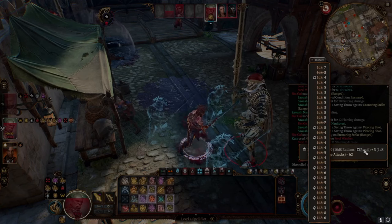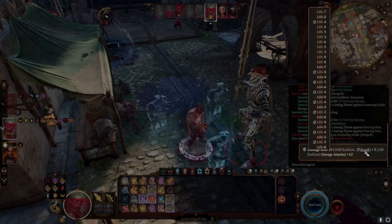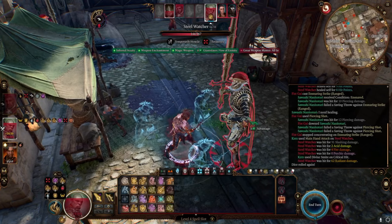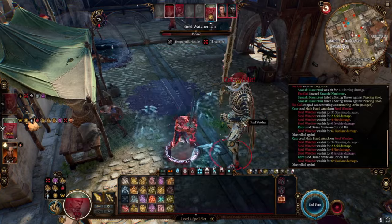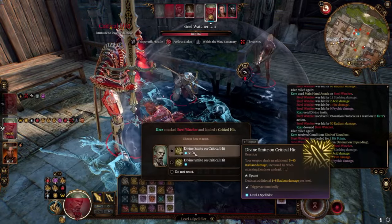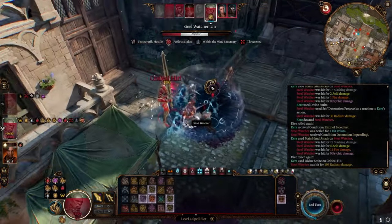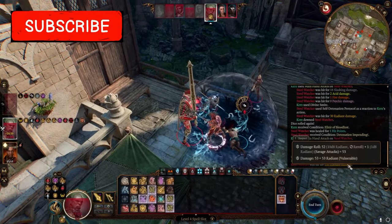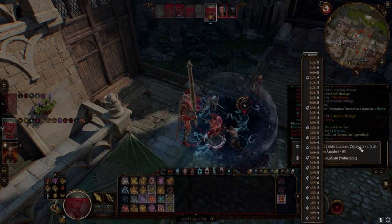Let's just look at all the rerolls that happened. So this is what this build does — it rerolls everything a lot of times. This is why we like Savage Attacking. And then we keep attacking him. Another critical hit. Then because we killed something, we got an extraction. Another critical hit. We do have a pretty high chance to hit. And he's vulnerable, so everything did twice as much damage.